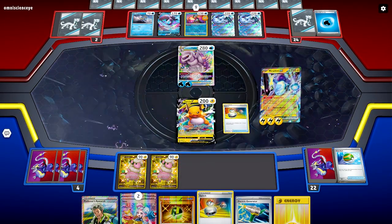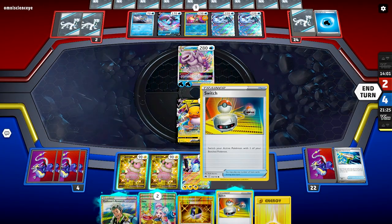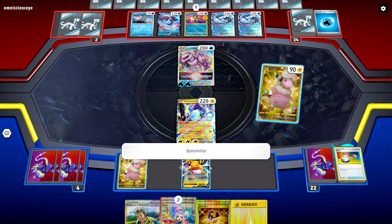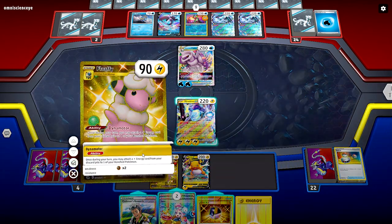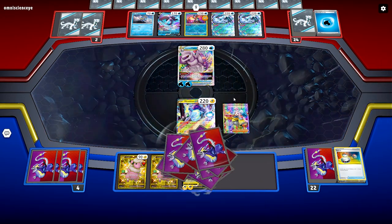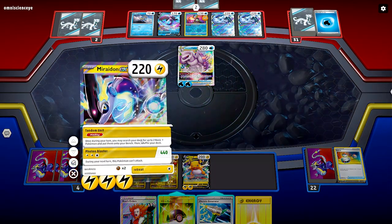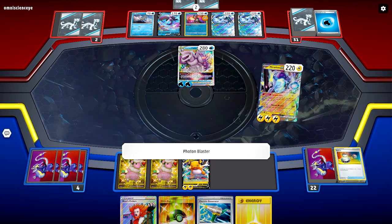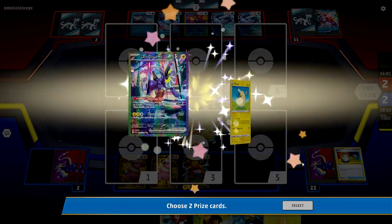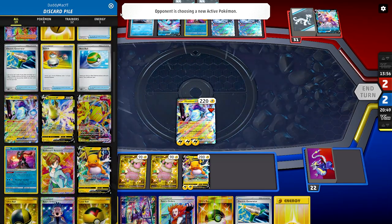I'm not going to bring in the Raichu right away because that would set us up to be knocked out by the Chien-Pao. So what we're going to do — hit this up, bring in the Nest Ball, bring in my only remaining Raichu. I meant to play the Electric Generator — we got none and that's fine. We're going to Dynamotor and bring in the energy card to the Raichu. I'm going to hit the Iono. My opponent's going to have two cards — just two cards. We got the Boss's Orders and that's going to be game.